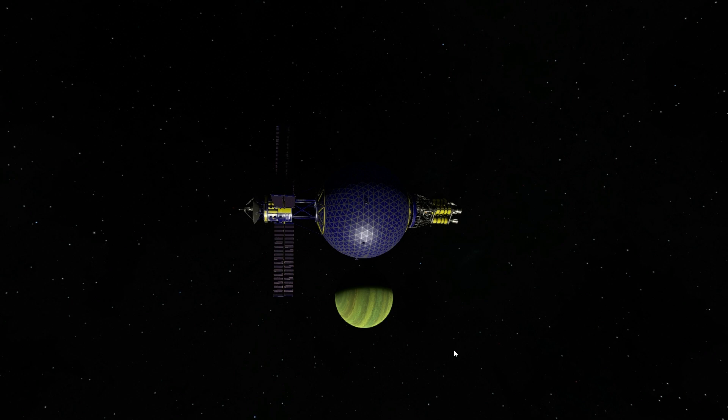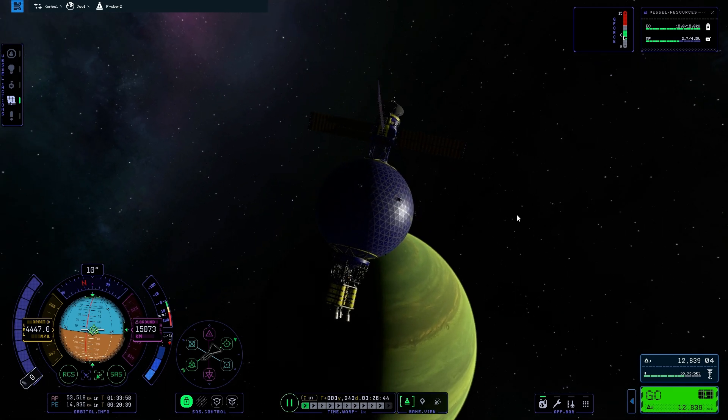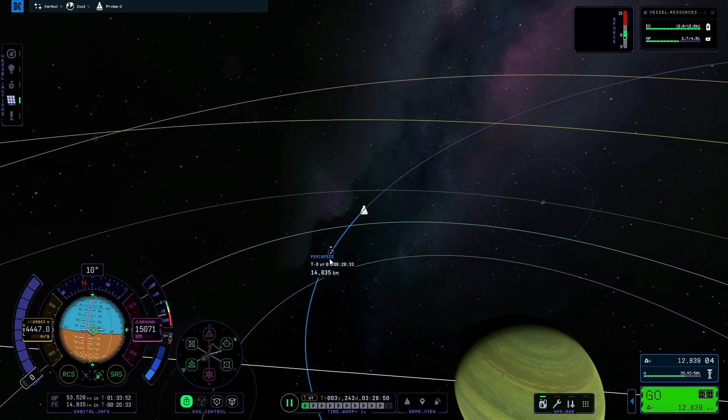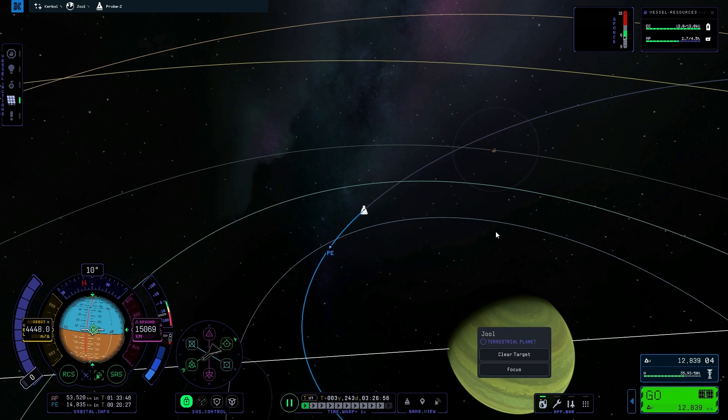So here I am, and we're going to maneuver a little closer to it so we can get a better look. We're quite a bit closer now and we are going to get even closer still. Our periapsis is going to be 14,800 kilometers right now. Let's see if we can decelerate even more.